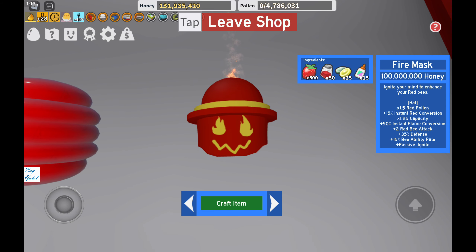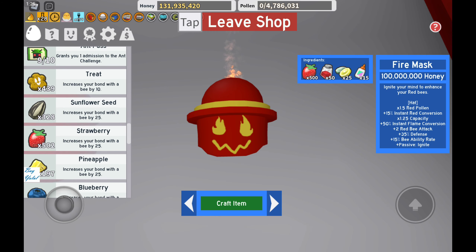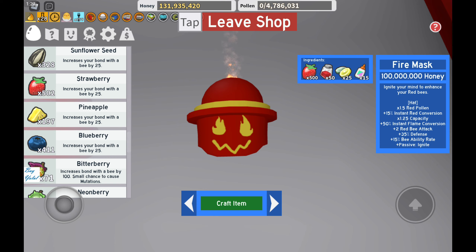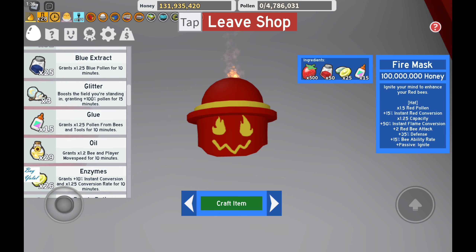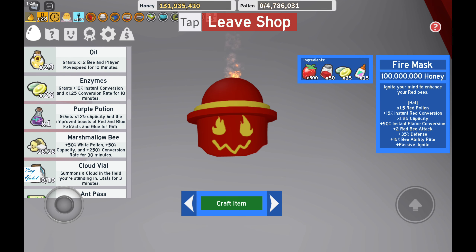Red portal here and fire mask. Today I collected 500 strawberry. Strawberry increases your bond with a bee by 25. And 50 red extract grants one and a quarter times more red pollen for 10 minutes. And enzyme — enzymes grant 10% more instant conversion and one and a quarter times more conversion rate for 10 minutes.